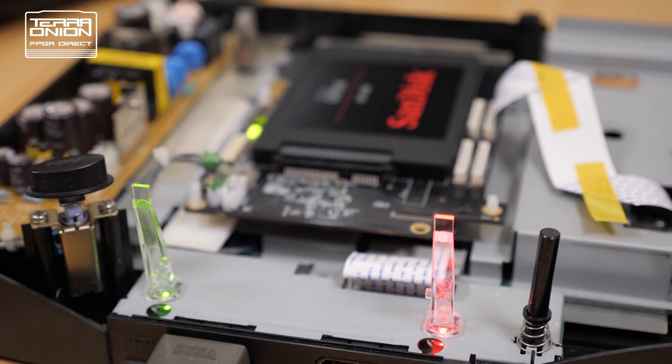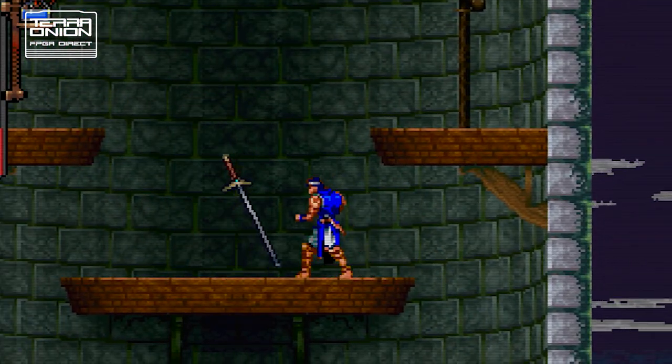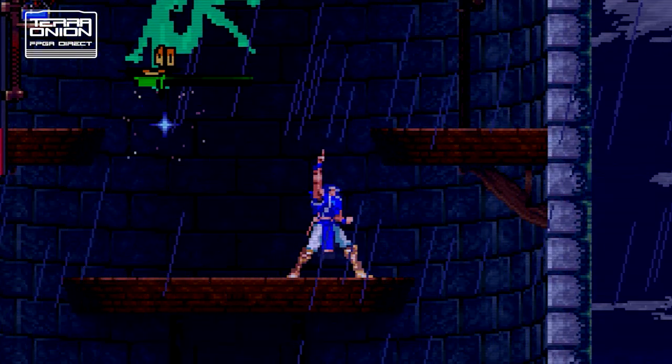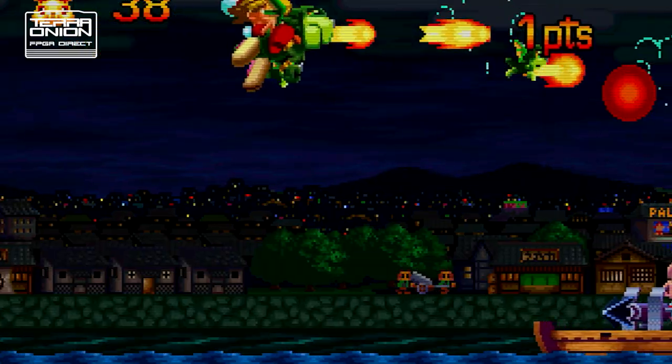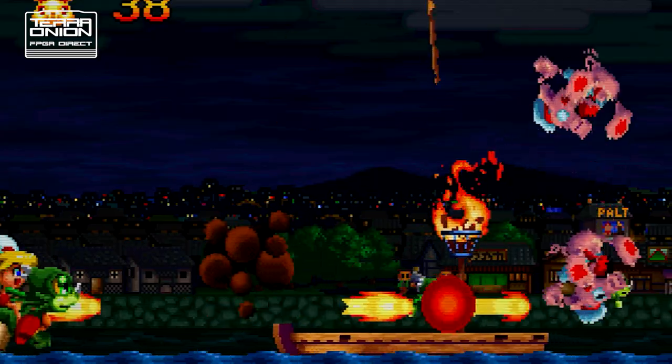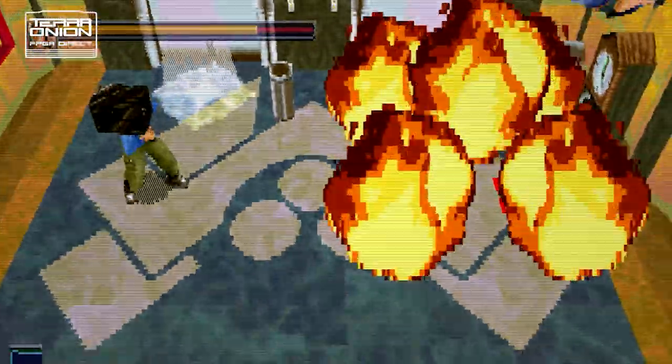For the Saturn, the FPGA generates the proper data clocks and handles the command interface. When the MCU loads a new image, it does the send and command receive, handing the commands to the MCU for processing. As with GD-ROM, it handles the sector buffer transmission at the proper speed — 1x or 2x. In the Saturn, the MCU also generates the proper sector security signals and data.